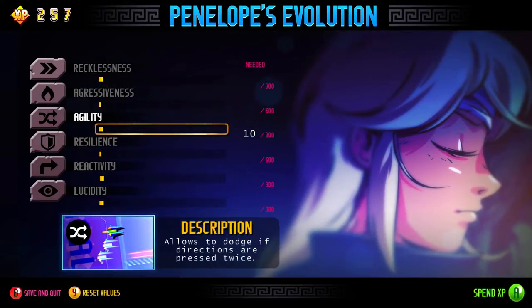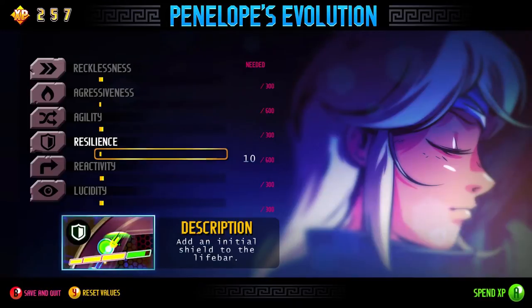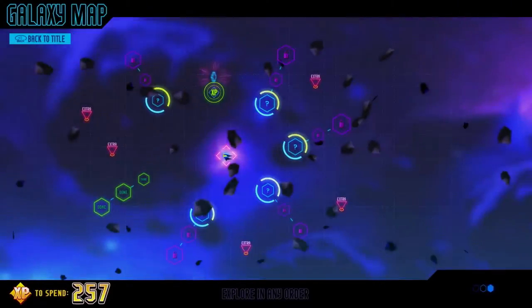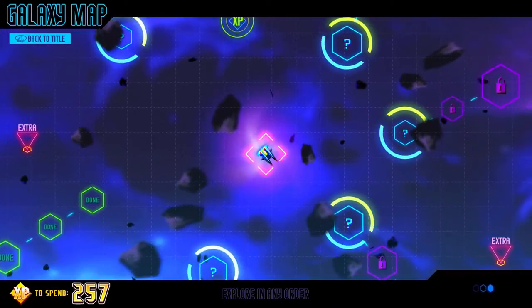I don't have enough to get anything yet, so it doesn't really matter. But you can do this dodge, you can get additional shields, steering, default zoom, power up. Also, the game has a perspective shader - let's take a look.